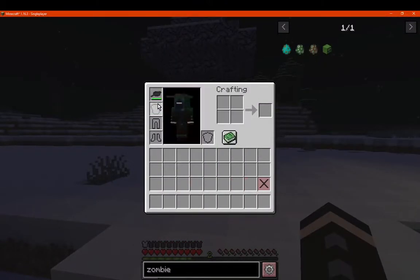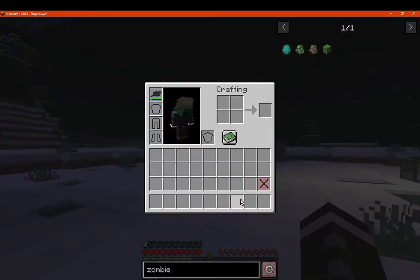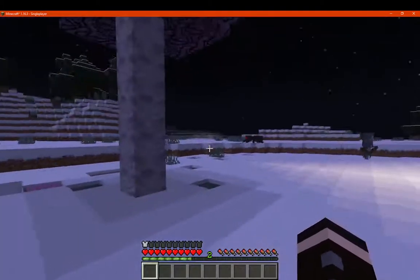You can wear it on your head if you need to free up weapon slots, kind of like how you'd put a shield in the off-hand slot — useful for saving inventory space.